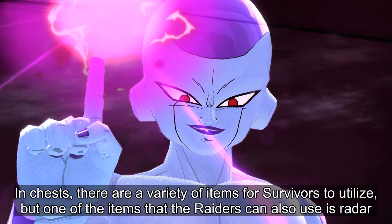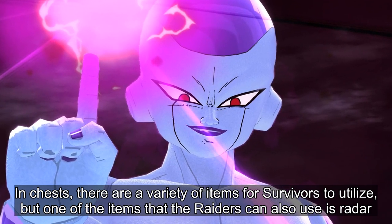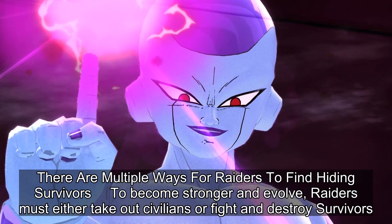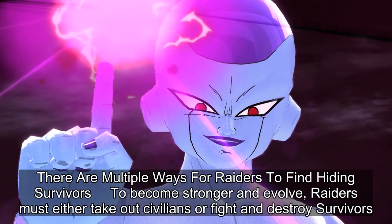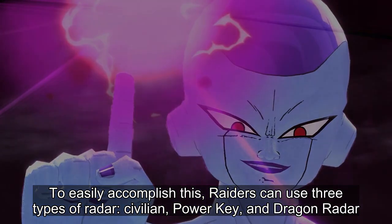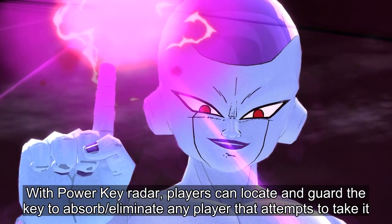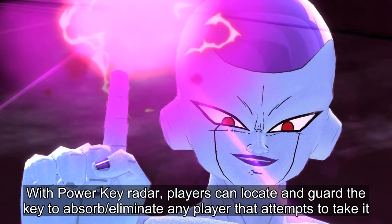In chests there are a variety of items for Survivors to utilize, but one of the items that Raiders can also use is Radar. There are multiple ways for Raiders to find hiding Survivors. To become stronger and evolve, Raiders must either take out civilians or fight and destroy Survivors. To easily accomplish this, Raiders can use 3 types of Radar: Civilian, Power Key, and Dragon Radar. With Power Key Radar, players can locate and guard the key to absorb and eliminate any player that attempts to take it.